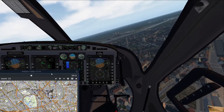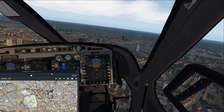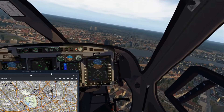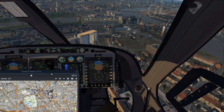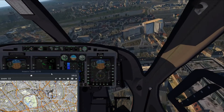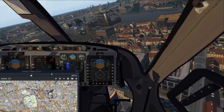Here we are now at the Houses of Parliament and Westminster Bridge. I'll fly down and then take you back around. I think we are not too far from where we started — the Battersea Power Station is over there.